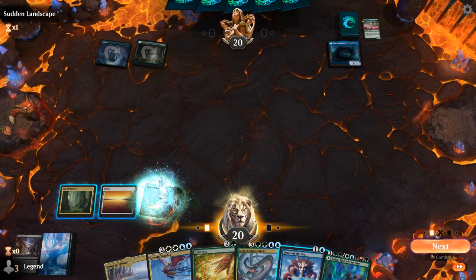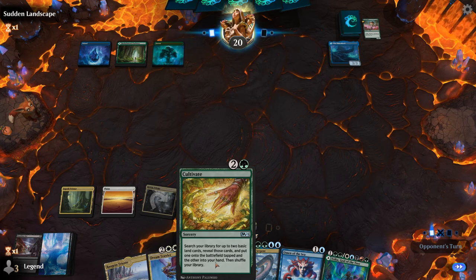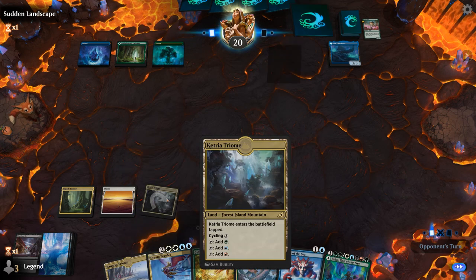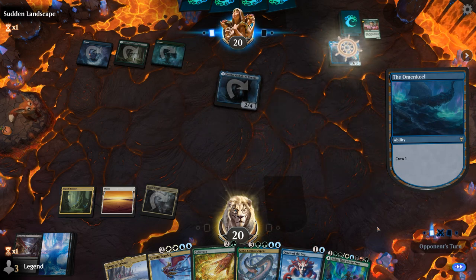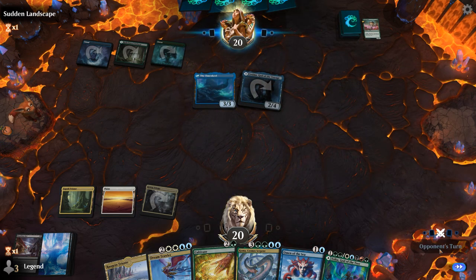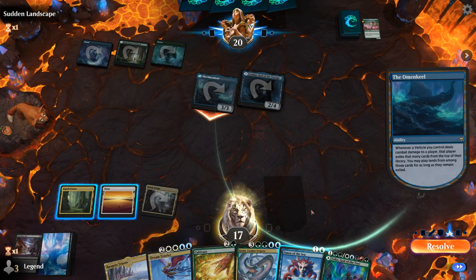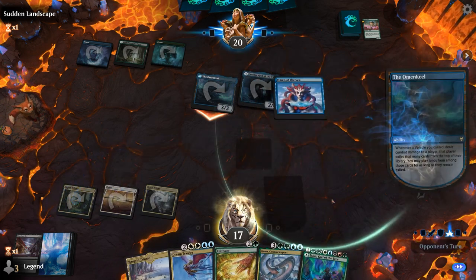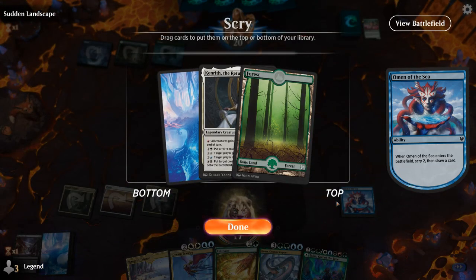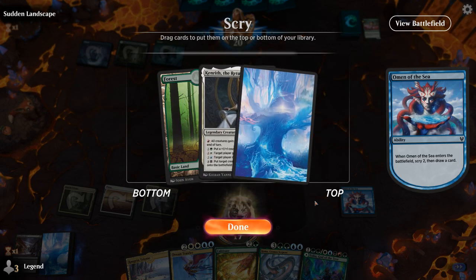For now just play this tapped land, then end of turn play Omen. We need to find with Cultivate — we've got pretty much most colors covered. Cosima can crew the Omen Keel now, which can find more lands. In response to the trigger I could play Omen, just to maybe make it less likely that the opponent finds a land. Do we want to draw Kenrith? Not especially, so I guess we bottom both.